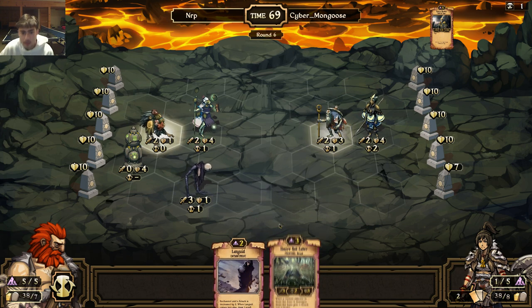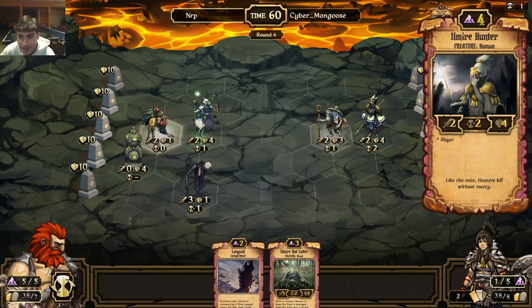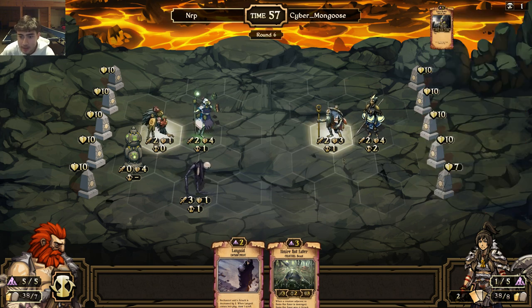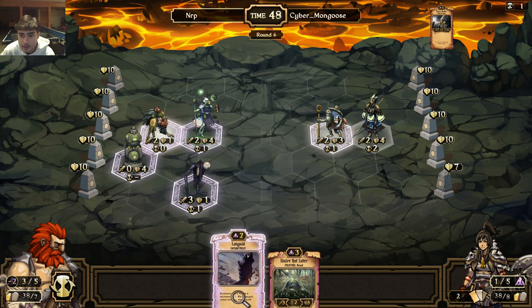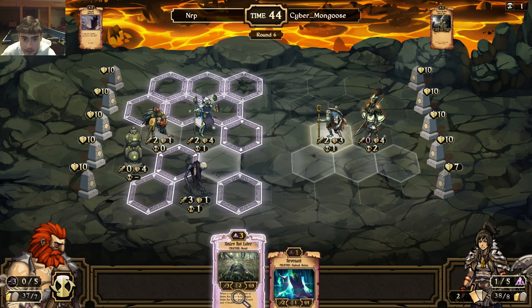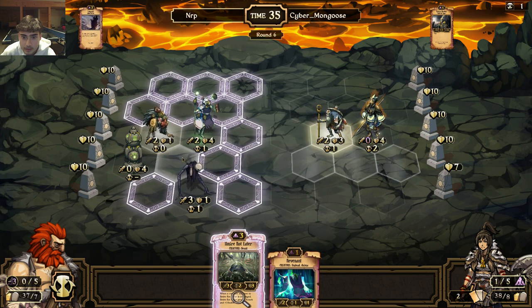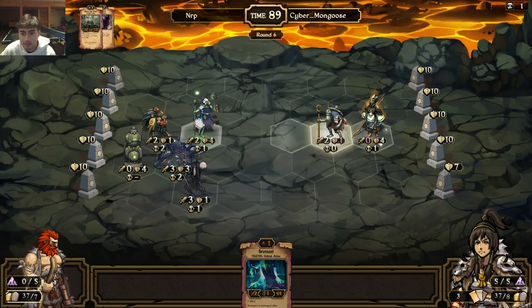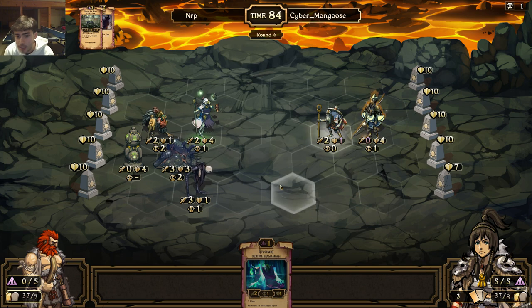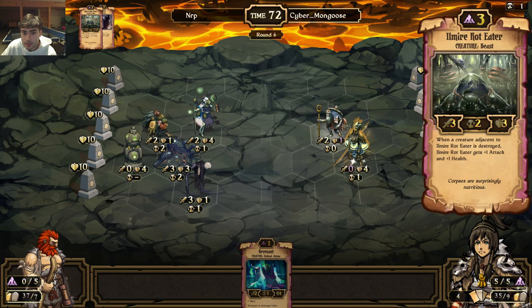Okay perfect, the question is which do I Languid now. This thing would be absolutely a four health dead creature if I Languid that - it's probably gonna die soon anyways. I'm going to Languid the hunter. And then I'm going to play the rot eater. It might be weird that I'm just leaving my rot eater open like this and letting him deal damage to my Irva, but it's not like we're playing order or energy - he's not able to increase that guy's attack very easily.